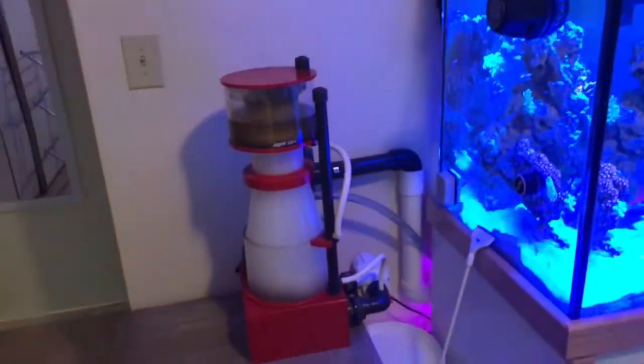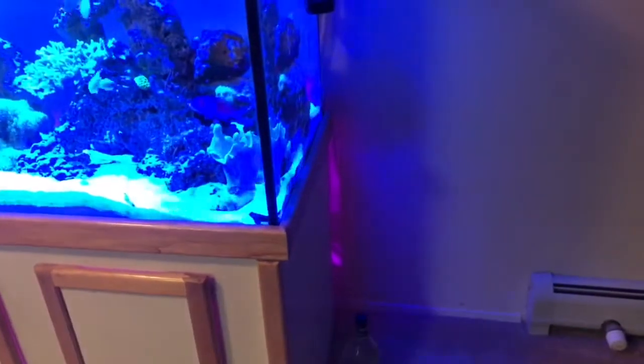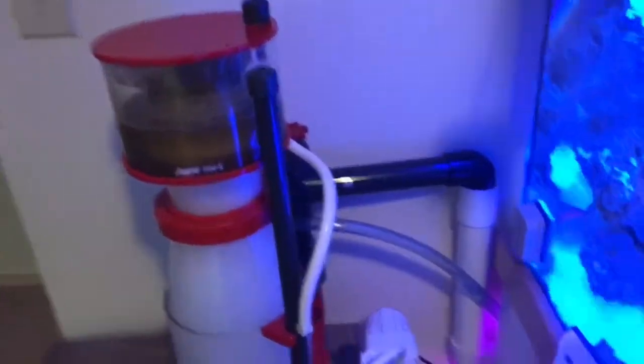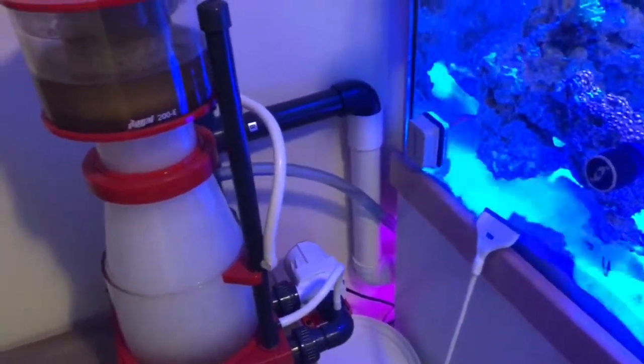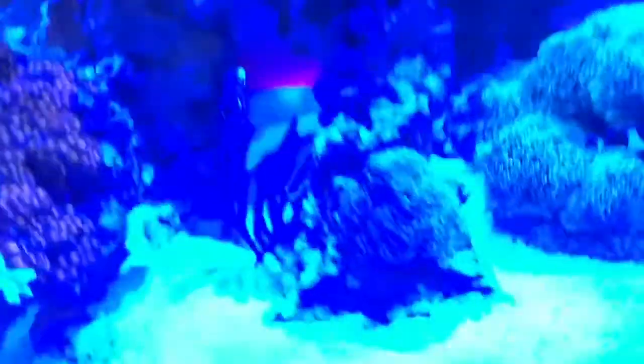Moving on to the equipment — the protein skimmer was originally on top of a bucket over here, but the wife said that doesn't work, so I moved it over here on a nice table with some nice plumbing. It's doing really well. I upgraded the pump to a 1500 gallons-per-hour pump — just a quiet one pump, really cheap, but I just needed the flow. It's plumbed over here and comes out right there. So I got some added flow, and I added the chaeto. I got the flow from the skimmer.